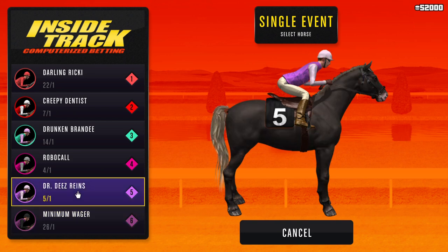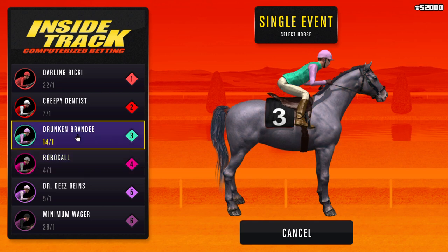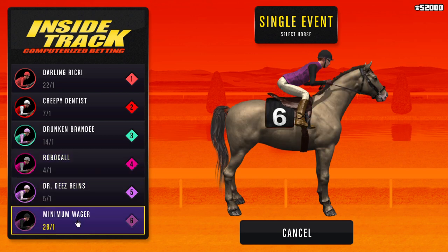You need to go to a single event. Normally people would tell you to just do the easiest one — four to one odds — and you win. But that's not what I'm telling you guys, that's why this video is different. Instead of going for the best odds, you want to go for the worst odds: 26 to 1.